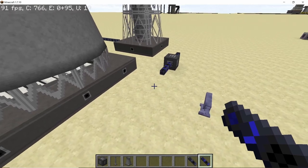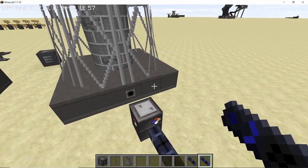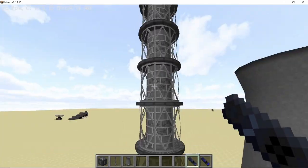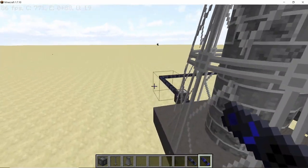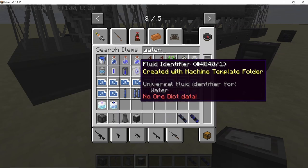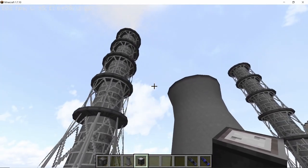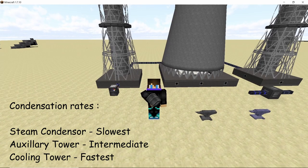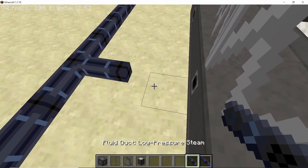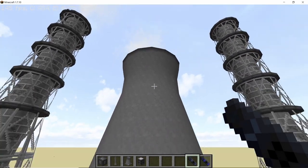For the condenser, all sides can work as input or output ports — input low pressure steam on one side, water comes out the other. For the auxiliary cooling tower and the main cooling tower, there are designated input and output ports. Connecting an infinite barrel of low pressure steam to the auxiliary cooling tower produces smoke particles, indicating conversion is happening — roughly one bucket of steam per second.